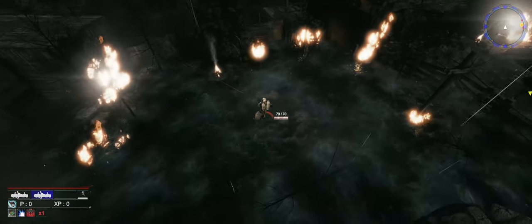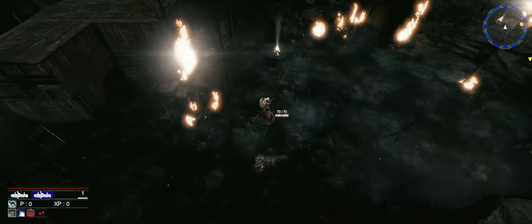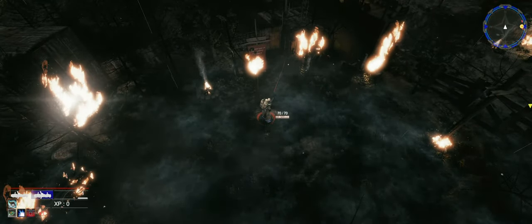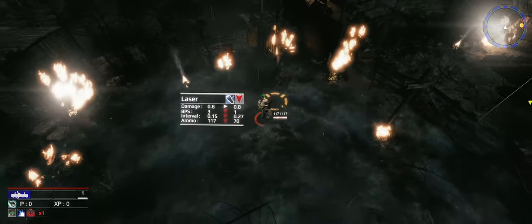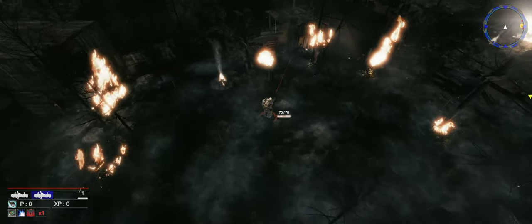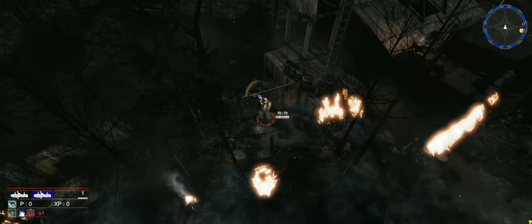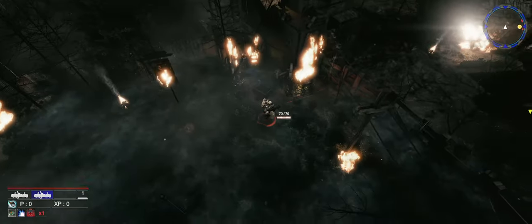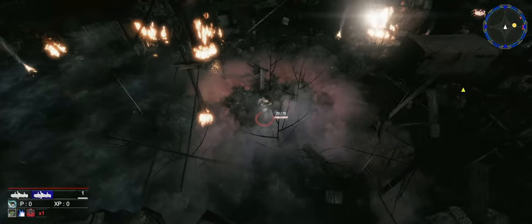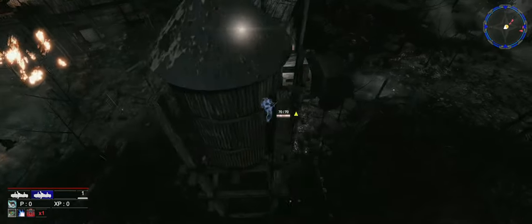With right click we pick up the stuff. I have two weapons and I can change with Q. I can drop the weapon and pick it up again - you drop weapons with E and cycle through them with Q.